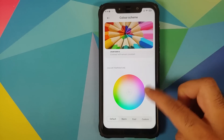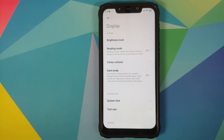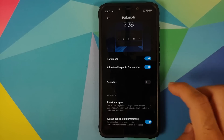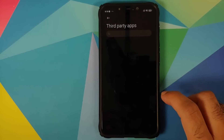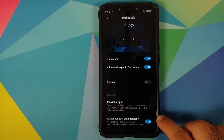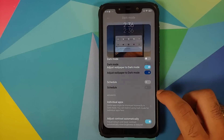Dark Mode 2.0 is present, letting you configure dark mode for individual applications and third-party apps. You can also adjust contrast automatically, and this option is working absolutely fine.